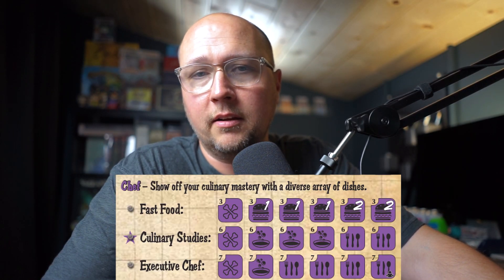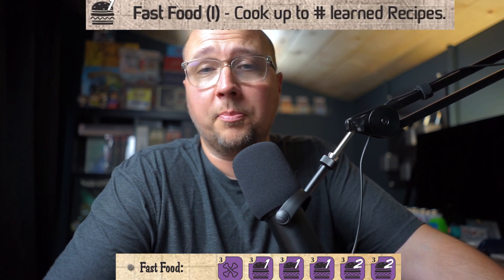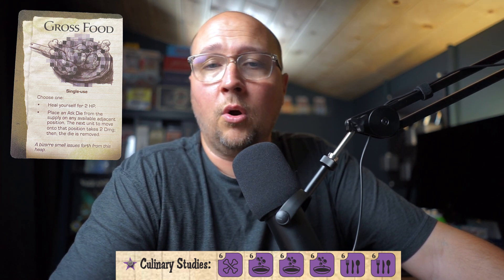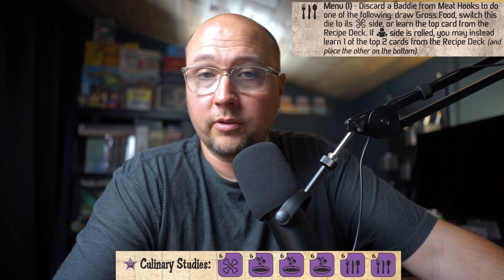In the chef profession, there are three skill die that basically all revolve around the same thing. With fast food, you can cook recipes on the fly — super helpful if you really love a recipe and want to use it a couple of different times. With culinary studies, you can either draw the gross food recipe, which works a little differently than the other recipes. It's not in the recipe deck; it's off to the side. Gross food essentially allows you to heal for two or place an attack die adjacent to you, and as a baddie goes into that space it'll take two damage. There's also the menu result that lets you draw gross food, change the result to a bones, learn the top recipe, or — on the special result — look at the top two recipes and pick one.